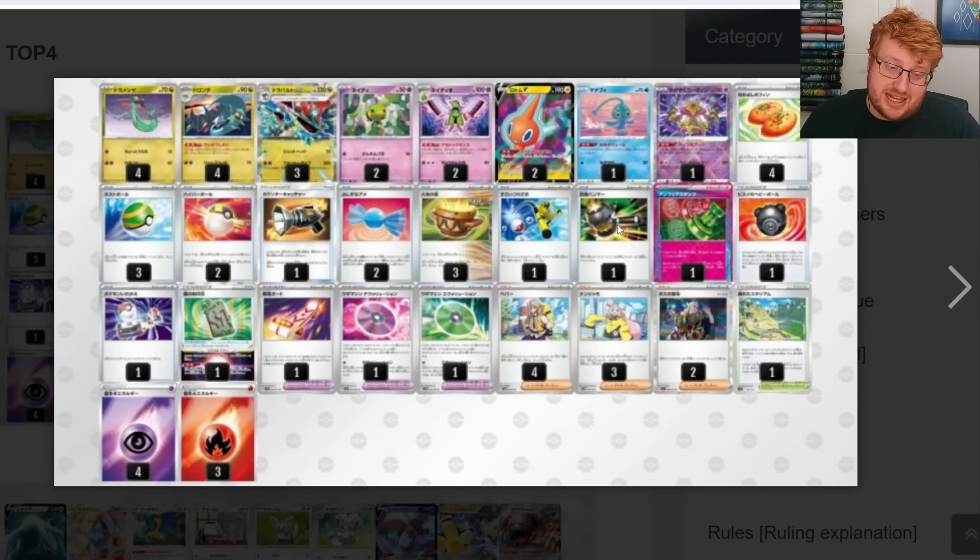Some Lugia lists also play Wellspring Mask Ogrepon EX for early snipe pressure, so there's a lot going on in that matchup. The list has a couple copies of Rotom with no Lumineon, which is streamlined. It's just playing two Boss, but you have so much access to your opponent's bench with Alakazam plus Dragapult that this seems reasonable, plus Arven Counter Catcher as an option. The Reset Stamp does find its way into this list — while Scoop Up Cyclone is seen more often in Dragapult, Reset Stamp can immediately put your opponent onto low hand sizes and catch them off guard if they're expecting Cyclone.